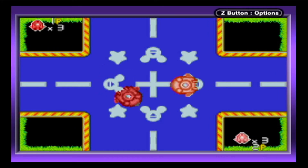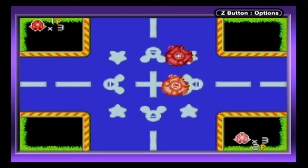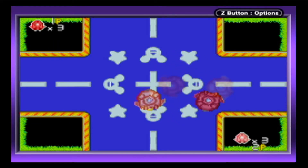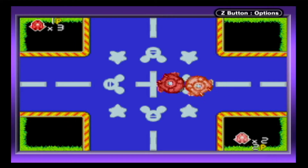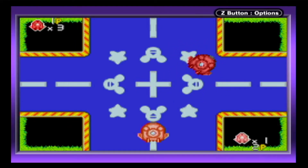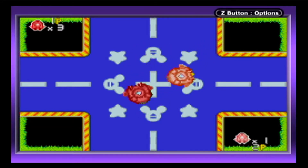From a top-down view, each player controls a bumper car with awkward tank controls where up on the D-pad makes you move forward, while holding A warms up a boost attack. The goal is to bump your opponent into one of the four holes in the corner of the screen. It's not really that great and not worth the hassle of connecting link cables.